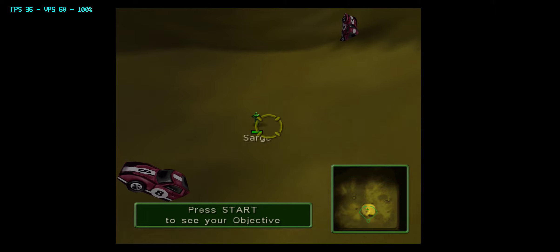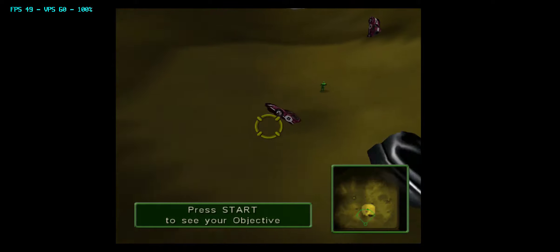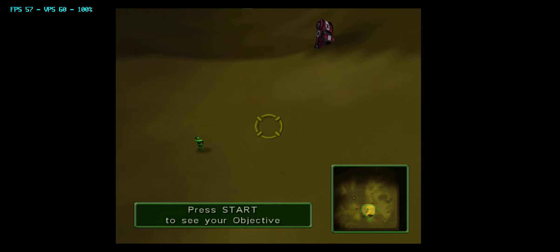Now you're going to learn how to select a unit. Move the camera so that the target in the center of your screen is on top of Sarge. When you've got it in position, press the X button to select him.